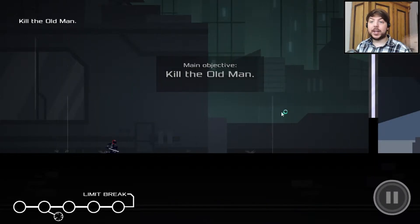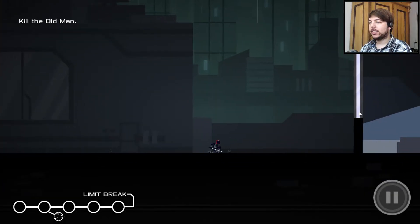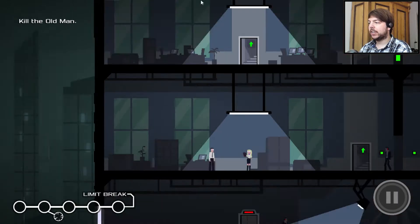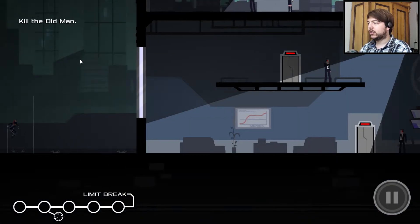Hey everyone, I am THPine and welcome back to Ronin. Today we're trying out the shuriken rain in the third level. Let's see how that goes — this is the one where we have to kill the old man. It's the final of the first chapter, or sort of the epilogue.